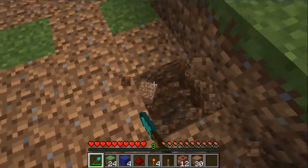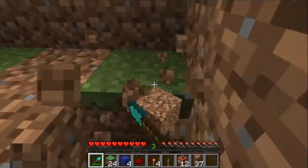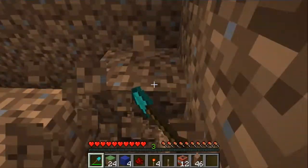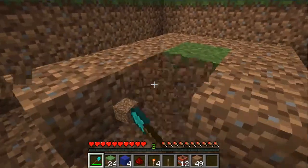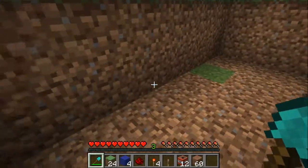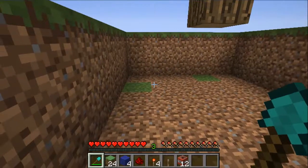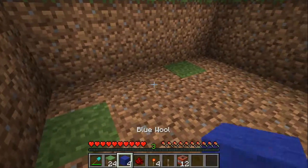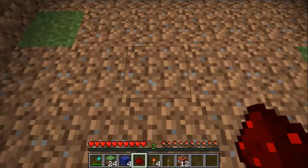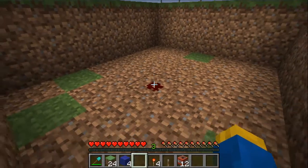Because then you'd have to put the tree on a little hill, and it'll just look a little strange and suspicious. So I think it's best to just dig two down, like so. Get rid of all the dirt. What you need to do next is just place one redstone dust directly underneath the tree — right there.